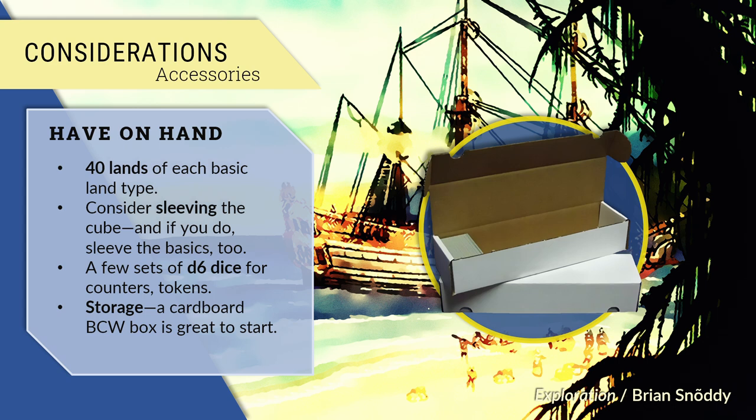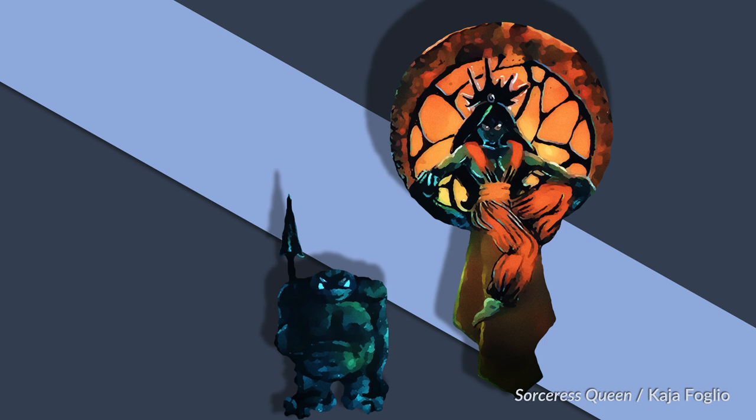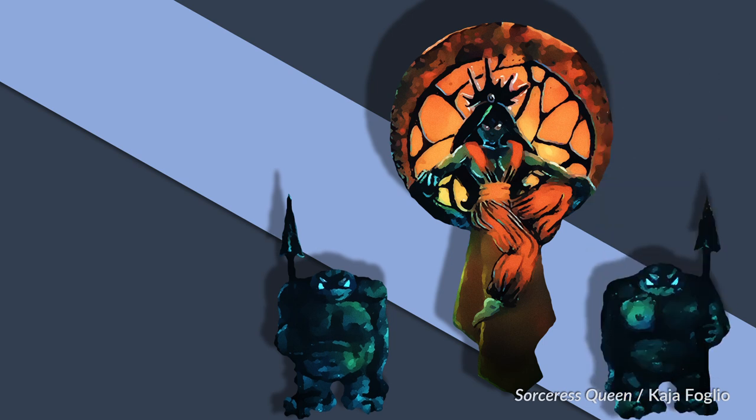Finally, you need to put your cube in something. We have increasing options in this regard, but honestly, for the moment, I'd stick the cube in a big BCW cardboard box, like those in which your LGS stores cards, and call it a day. It will cost you a dollar or two, and you can research other options later. That's it, friends — you have a cube. Now go find some people to play it with, or just sit down with your partner, sibling, or friend, and play some sealed or grid draft. See what you like and what you dislike, and start tinkering.